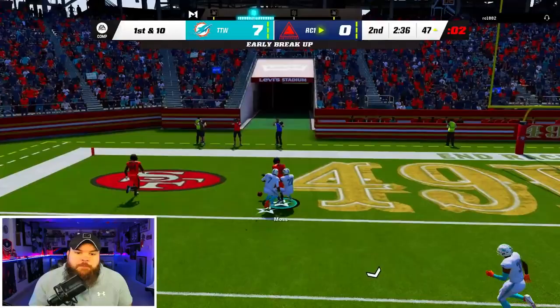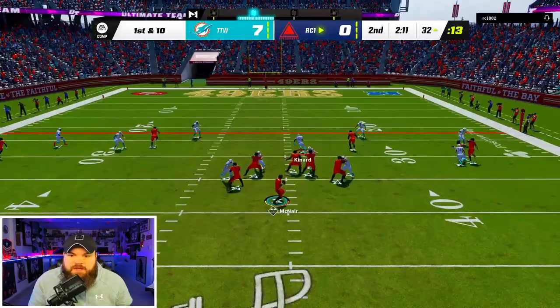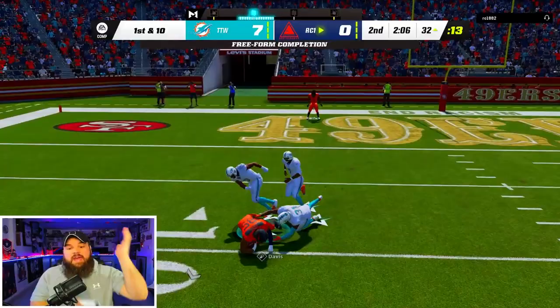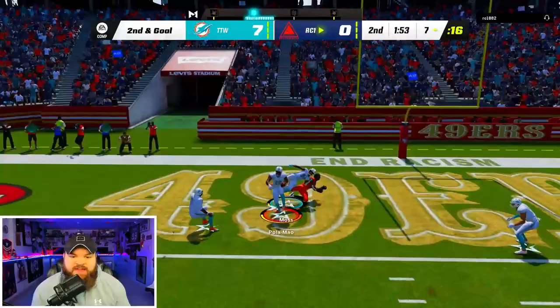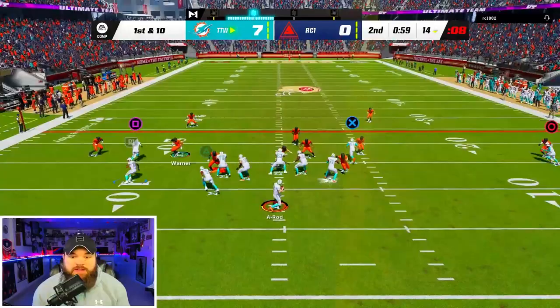We pretty much have the entire middle of the field with our user — that should not be open. Isaiah Palameau, make the play! He's back in empty again. We're watching the middle of the field. Isaiah Rogers could have easily KO'd that if he didn't run five yards upfield past him. I'm manning up the slot every play. He goes to the drag — should be a pick, somehow it's caught. He goes play action again — good Palameau, the new addition making plays. We probably shouldn't have brought it out with them though.